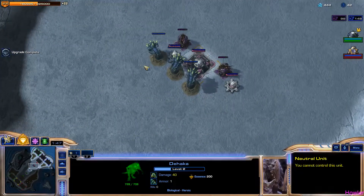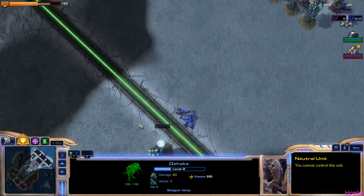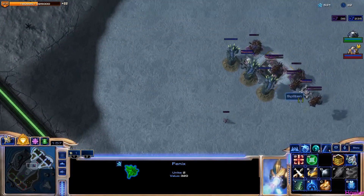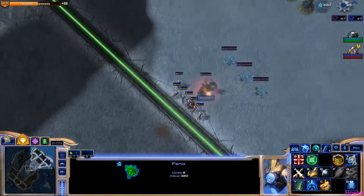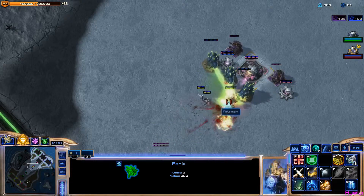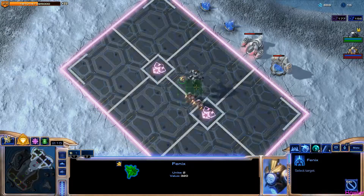I know we're playing against one Tychus. I wasn't paying attention. I'm almost close to getting my Phoenix, I just need about 100 more minerals. Alarak is what we're also playing against. Alright, I have enough for my Phoenix, go ahead and get him built.